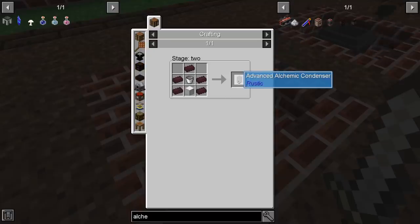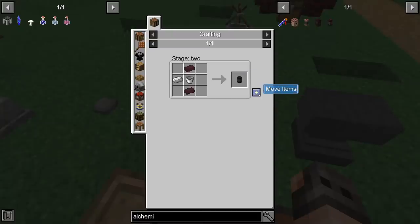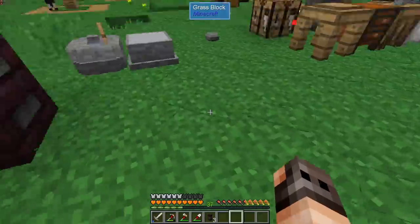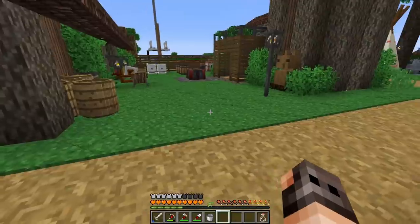Now that we also have access to nether bricks, I was thinking maybe we make the advanced alchemical condenser from Rustic, because that will give us access to far better potions. We're going to make the alchemical condenser itself and then we're going to need three retorts, and we'll have a dedicated place for it — but for the moment we just want some potions.